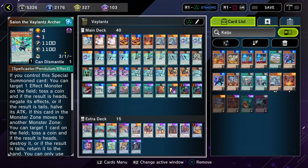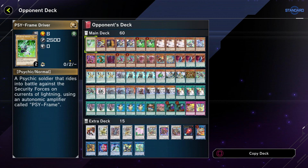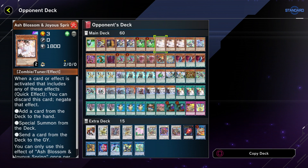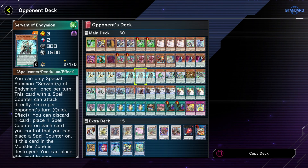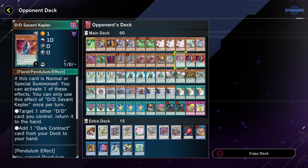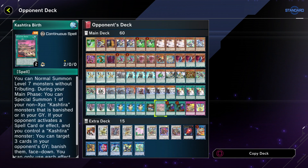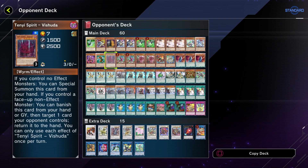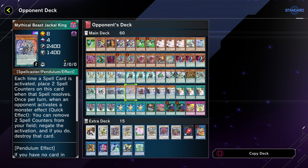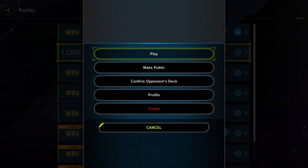Let's get into the replays. The first one is a loss, but I wanted to show how this deck can play through disruption. This guy was playing a 60-card pile — Zefra, Symphonic Warrior, Kashtira, and Anemion — like an abomination deck I've seen on the internet, with a ton of omni negates. Let's show the gameplay.